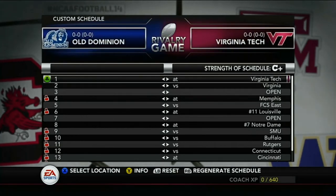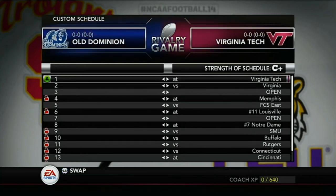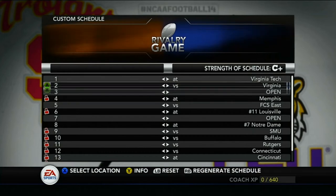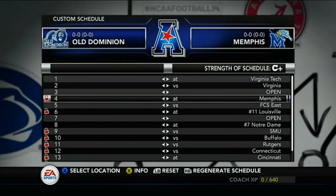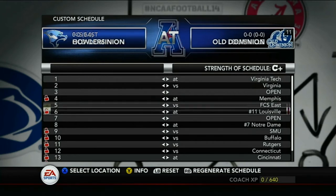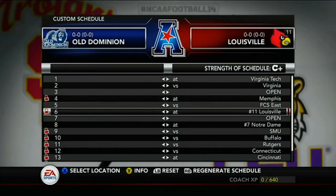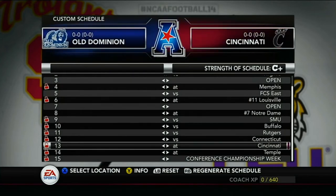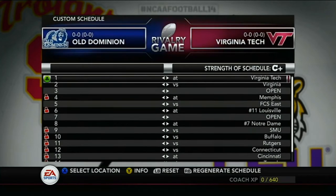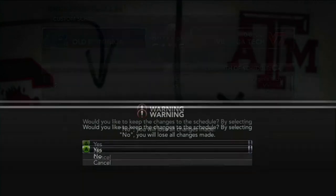Schedule's set up with two rival games early. Week one we're at Lane Stadium against Virginia Tech, week two is home against UVA. First conference game is week four against Memphis, and there's a game against FCS East we should hopefully win. Otherwise it's mostly conference — Louisville, SMU, Buffalo, UConn, Cincinnati, and Temple, plus Notre Dame. Goal is to try to win three or four games this year — it'll be tough but I think we can do it.